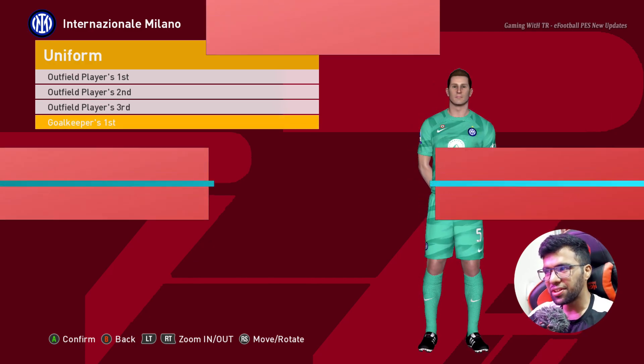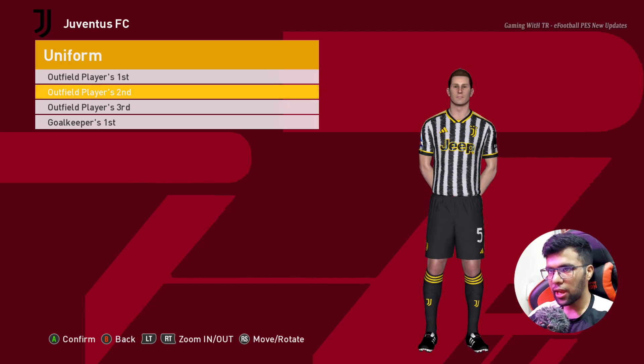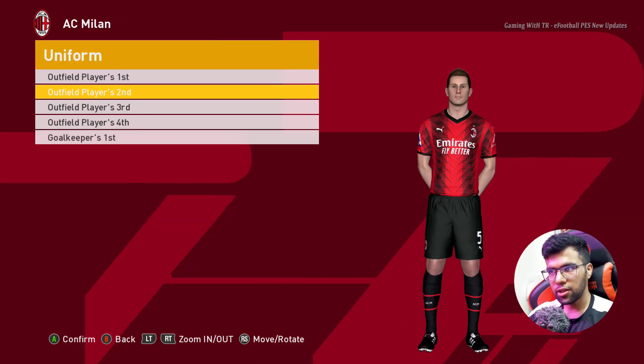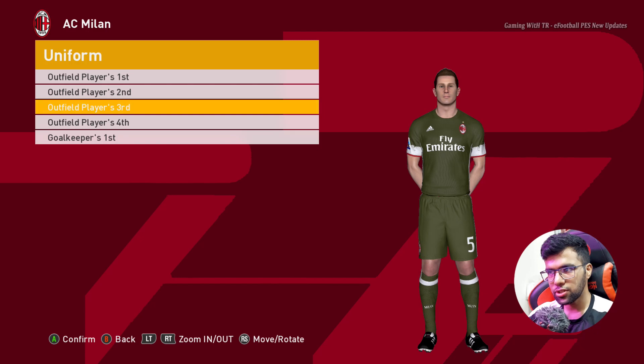Let's go for the next one. Here is Juventus — here is the away, here is the home kit, and here is the goalkeeper version. Here is AC Milan, here is the away version and the third version.